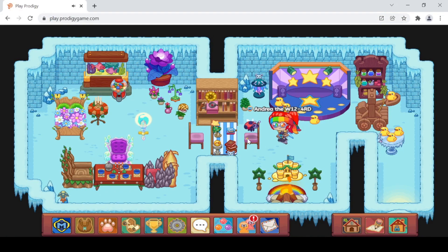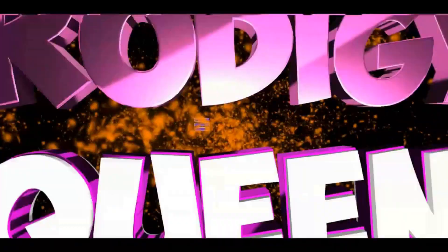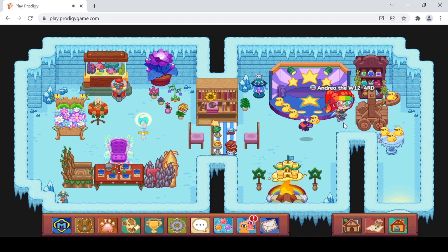Hello everyone, it's Prodigy Queen again! In this Prodigy video, we will finish taming Magma Ham and claiming the awesome new epic. Before we get into this really exciting video, don't forget to hit that like button, subscribe to my channel, and hit the notification bell. In one of the last videos, we finished one-third of taming Magma Ham — just the charred fruit — so you can click the eye symbol at the top to watch that if you haven't already.